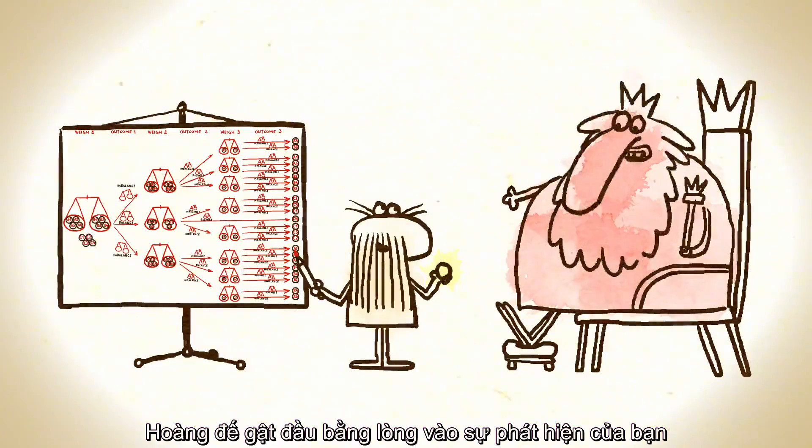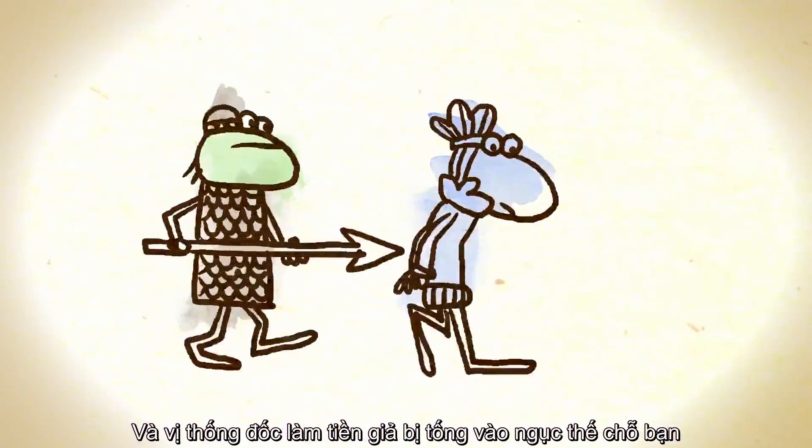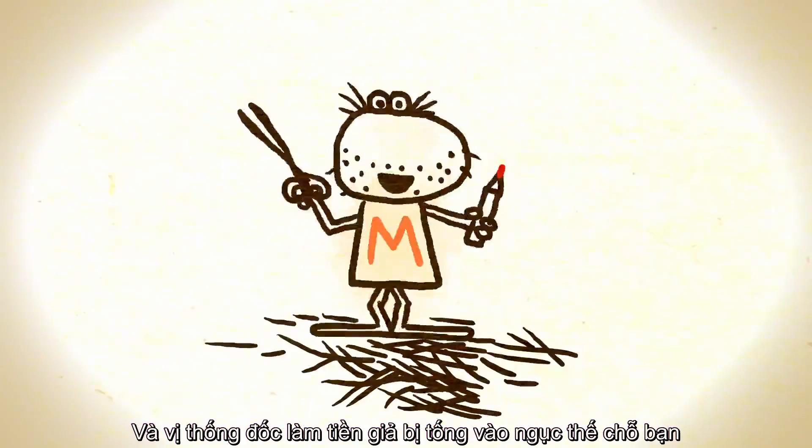The emperor nods approvingly at your finding, and the counterfeiting lord takes your place in the dungeon.